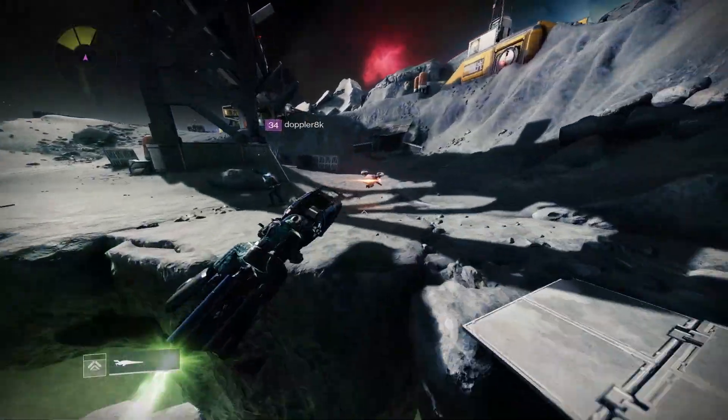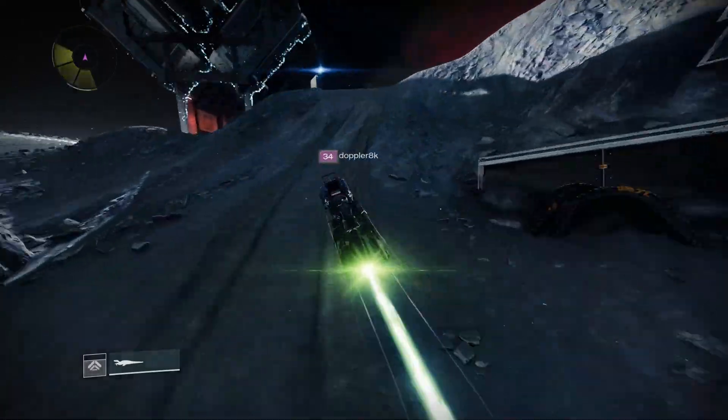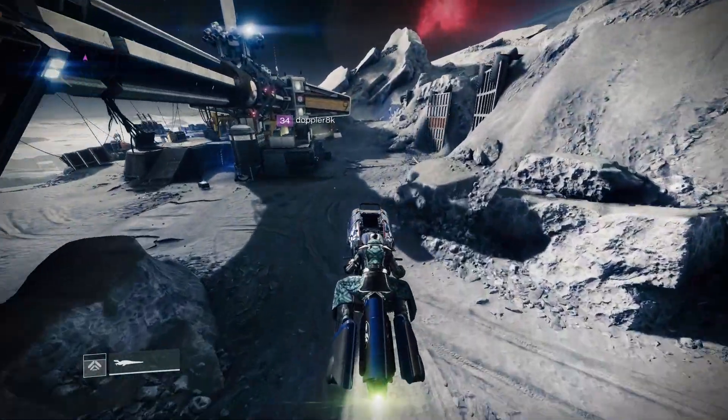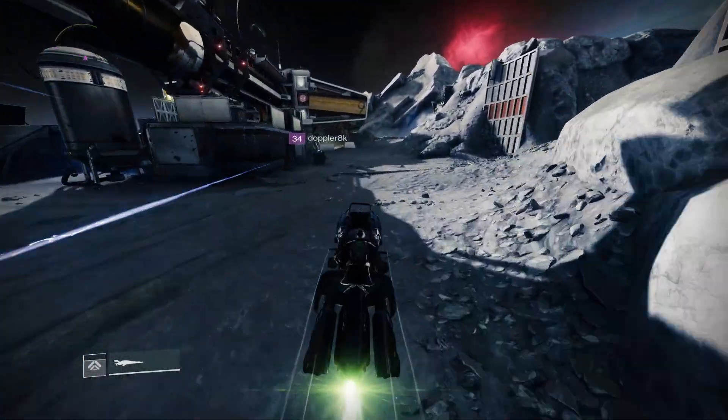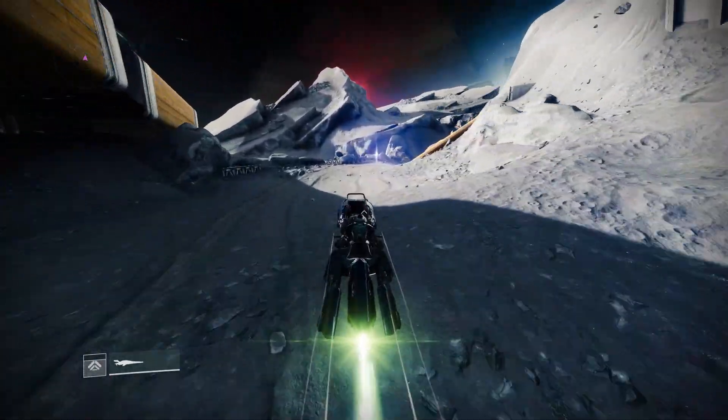Today's lost sector is the K1 Crew Quarters, which is found in the Hellmouth on the Moon. The burn is Arc, the shield is Solar, and the champions are Overload and Barrier. The completion time is approximately three minutes and 45 seconds.